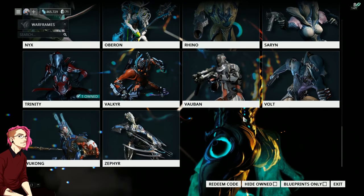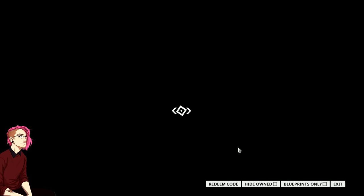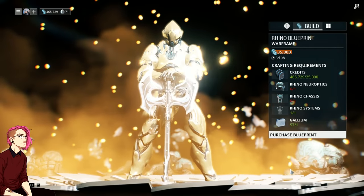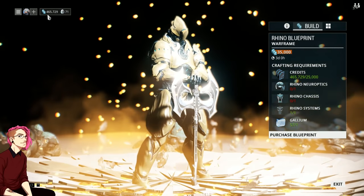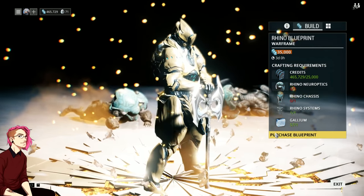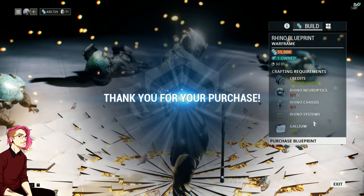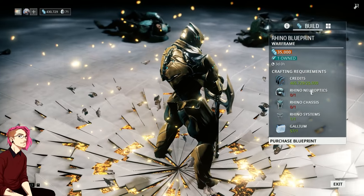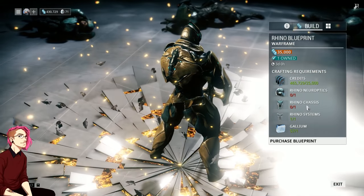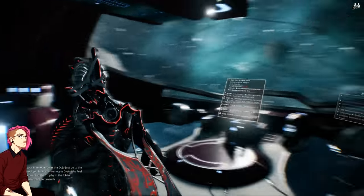Once you have all those requirements, you can go ahead and buy the blueprint. The blueprint will generally cost you an amount of credits, which you can see in the upper left-hand corner, and you can purchase it whenever you'd like. So we'll buy a blueprint here — we already have the Rhino systems, some gallium, and the credits necessary. We're really just needing the chassis and the Neuroptics. This is where the fun grind loop of Warframe really comes into play.